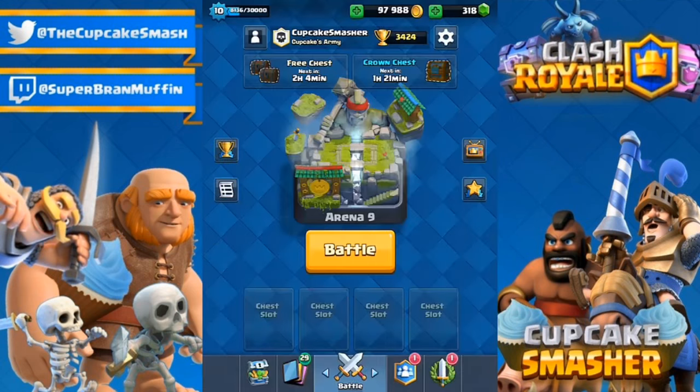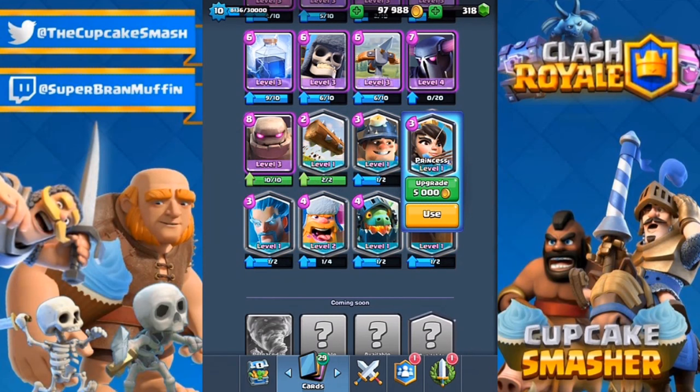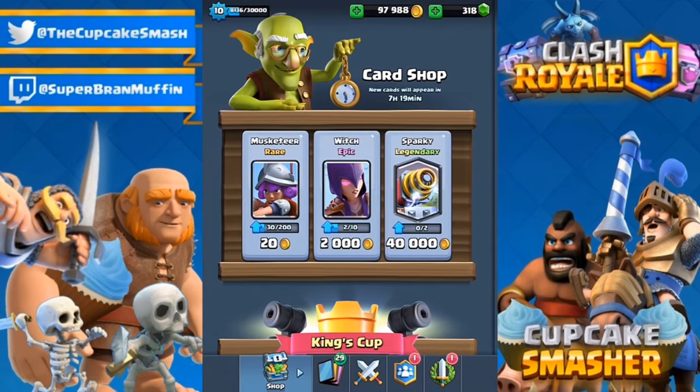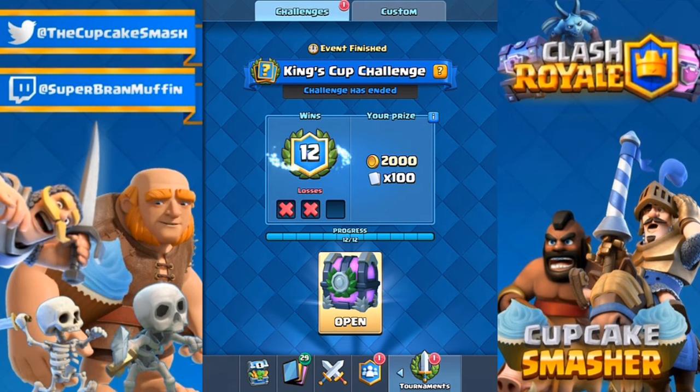I already opened one up and it dropped a Princess for me, so I got that right there — that's going to be my second level 2 legendary. I've also got the Lumberjack, which is awesome. Having a level 2 Princess is great, and getting a legendary in general is awesome. I also have the sparking shop — I'll get that eventually. But I think it's about time to open this chest, and I'm also going to show you guys a bunch of battles.